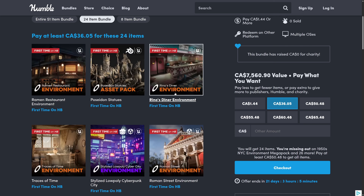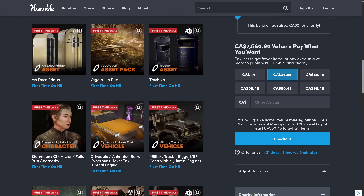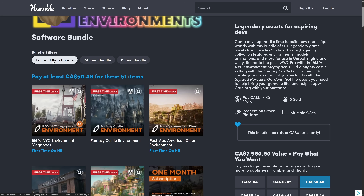Then we've got the median price tier where you're getting a number more environments — again, first time on Humble for everything, I think. So we've got some more characters, a variety of more assets and environments. Then we go to the full fat tier, and there is the one we just looked at: the 1950s New York City Mega Pack, with a little 5G thrown in.